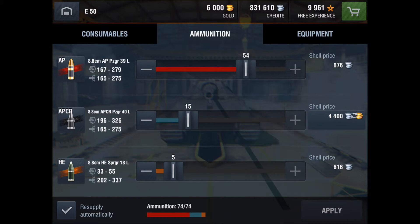Going down one more to High Explosive, or HE, we can see that HE has way less pen but a lot more damage. Armor-piercing has 167 to 279mm of penetration and 165 to 275 damage. APCR has 196 to 326mm of pen and the same damage. HE has 33 to 55 penetration and 202 to 337 damage. So AP and APCR have the same damage; HE has super low pen, APCR has higher pen, and AP has regular pen.